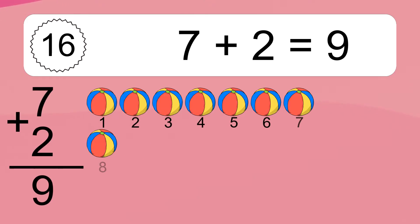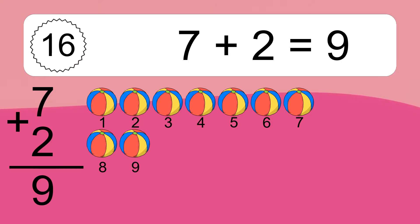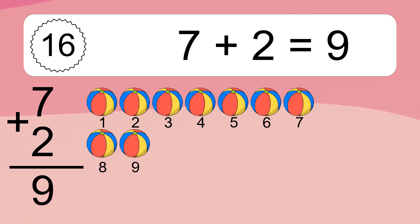Seven plus two equals nine. Let's count it: one, two, three, four, five, six, seven, eight, nine.